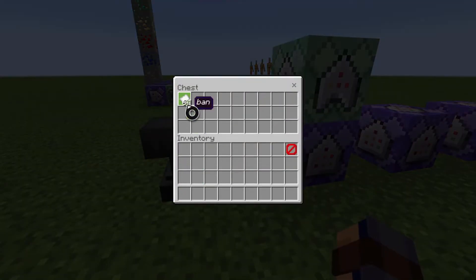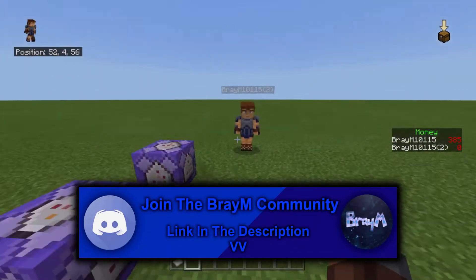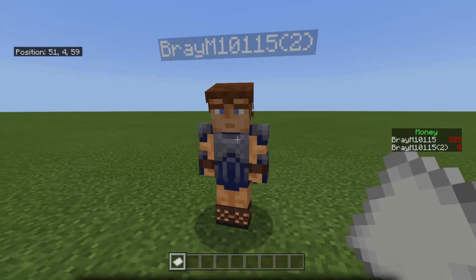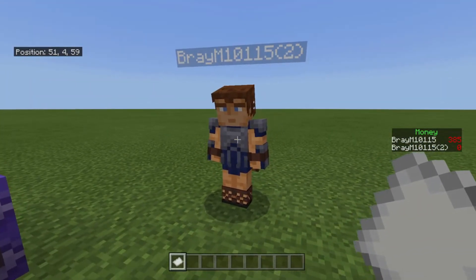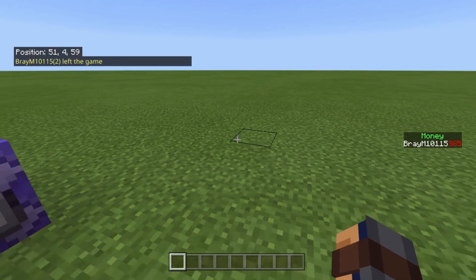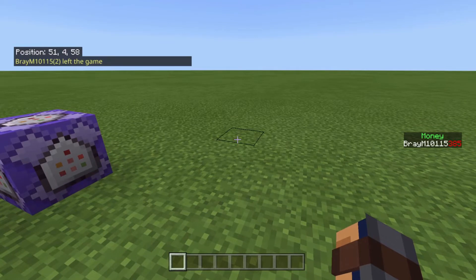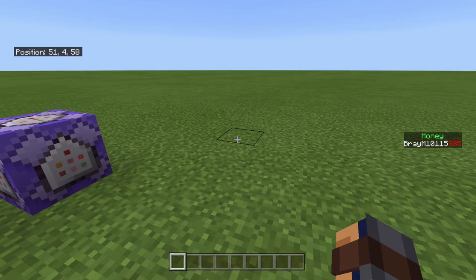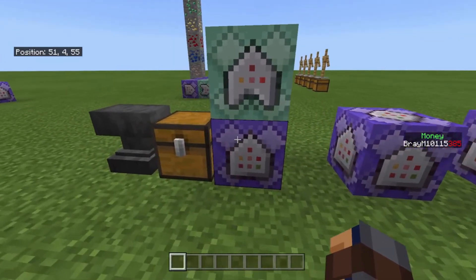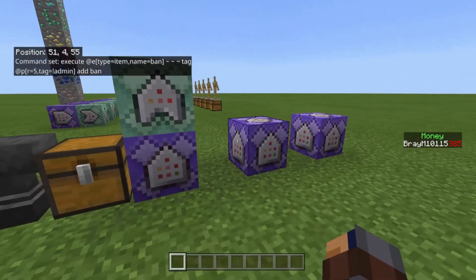So in this chest you have these pieces of paper — this is how it's gonna work. You have paper that you're gonna give your admins, because your admins can't get banned. But other people, like this dude, he's been a bad boy. Whenever I throw it on him, it kicks him. It doesn't kick me, it kicks him. And it says: 'You were kicked from the game,' and the reason was 'you have been kicked,' in red. That's pretty much how that works.